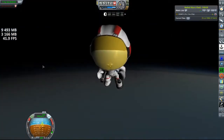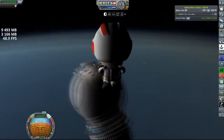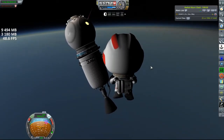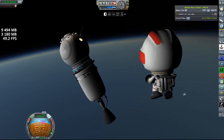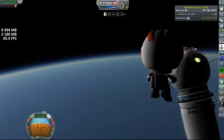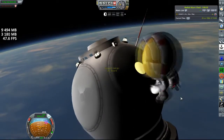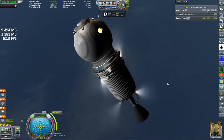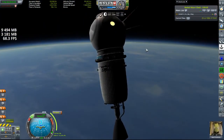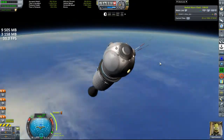On board this spacecraft we have enough supplies to last about three days in space, which is definitely more than enough to perform this mission. That mission is the same one SOAR 1 and 2 sought to accomplish: get into orbit with a crew of one, rendezvous with a satellite set up in episode one — the film return camera — and collect the science from it.